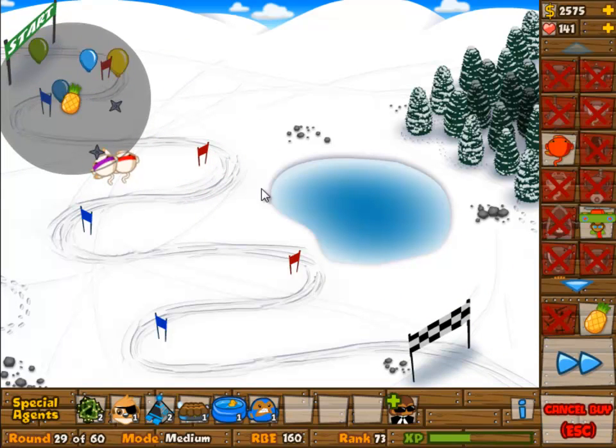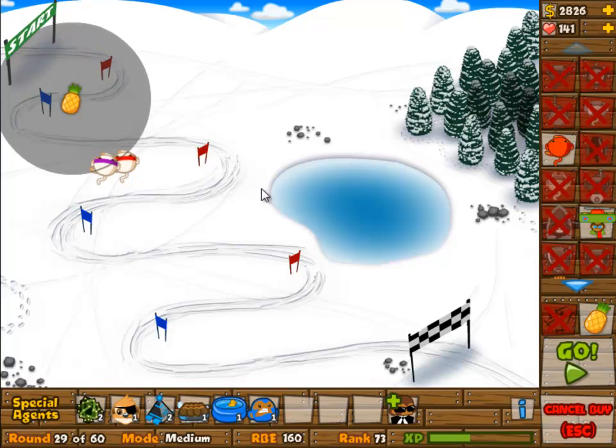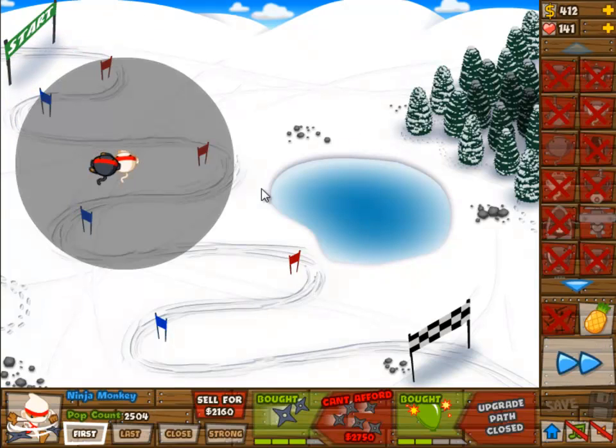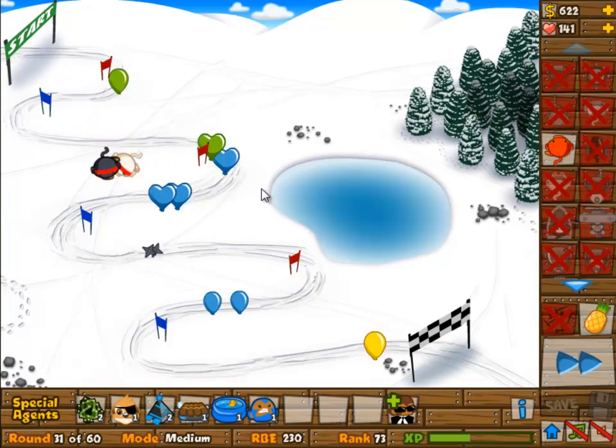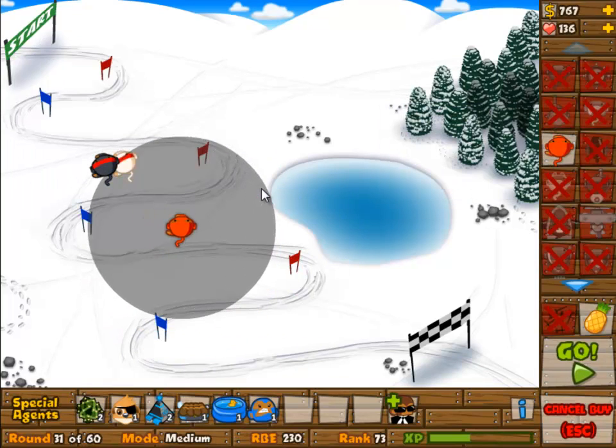As you can see, two more waves to go. The waves are really — yeah, you lose a lot of gold because of these downgraded balloons. And here you have it: the ninja monkey now at 2-3, and it is going to do very well against those lead balloons.